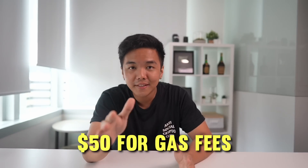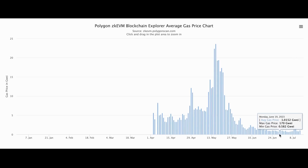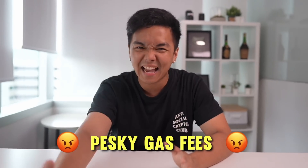To qualify for the airdrop you'll need to bridge funds and interact with dApps, but keep in mind these activities are on the mainnet so you'll need at least around $50 to cover gas fees just to be safe. Polygon ZKEVM is actually pretty cheap to use — average gas prices are around one gwei, roughly a few cents. Only the bridging part will be a little expensive since you're transferring from Ethereum, but there are strategies you can use to save on those gas fees.